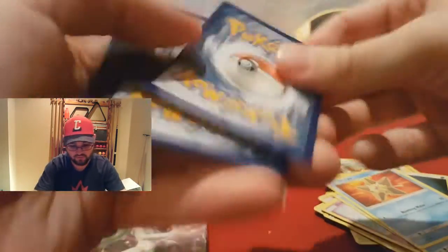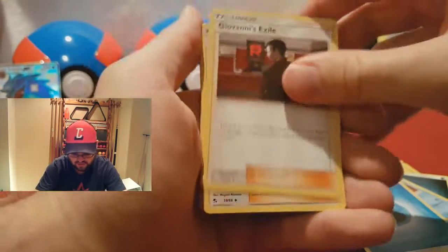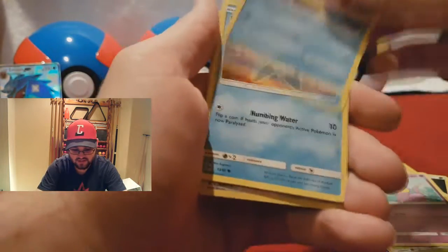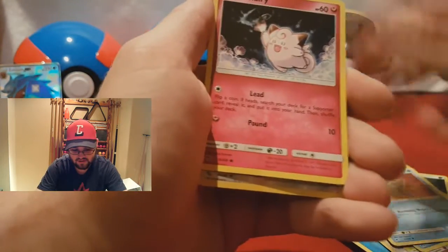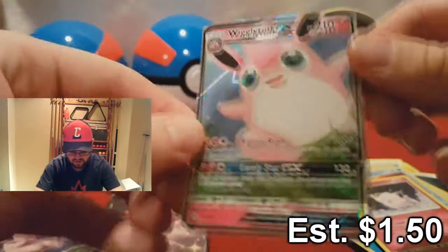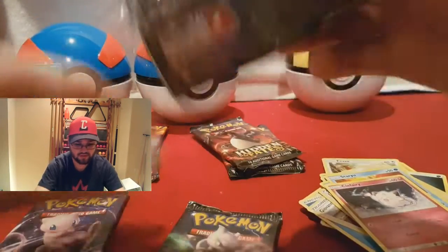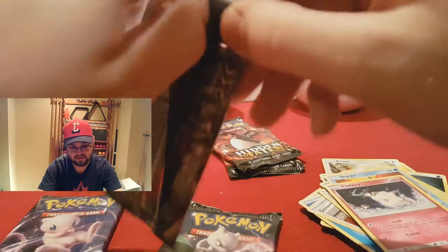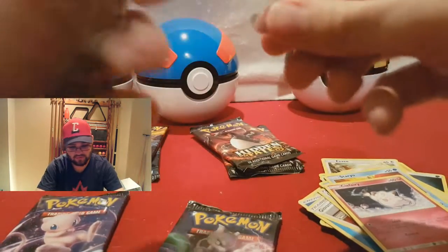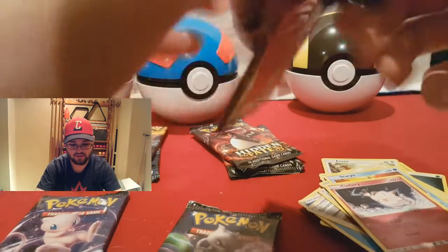Maybe next time he'll be more helpful. Water Energy, Giovanni's Exile, Koga's Trap, Lieutenant Surge Strategy, Paris, Ekans, Psyduck, Staryu, Clefairy, Reverse Holographic Farfetch'd, and a Wigglytuff GX. One of the more worthless ones, but that's okay. Technically still a pull. I think that's got to be like my fourth Wigglytuff or so.